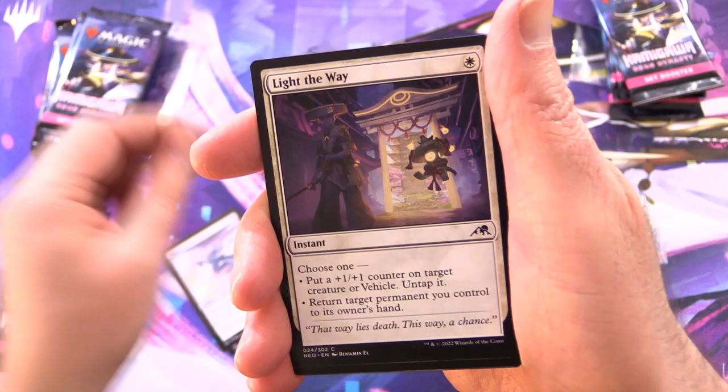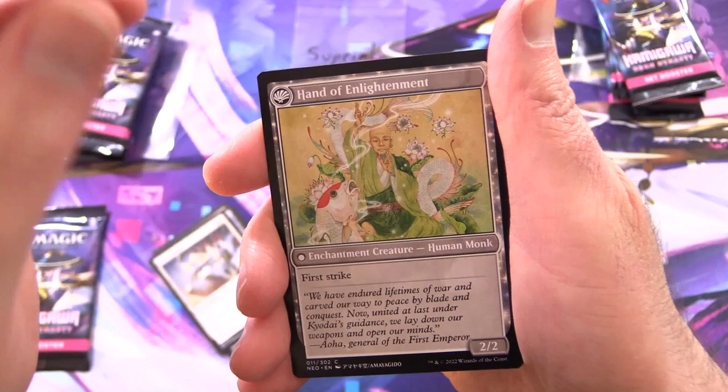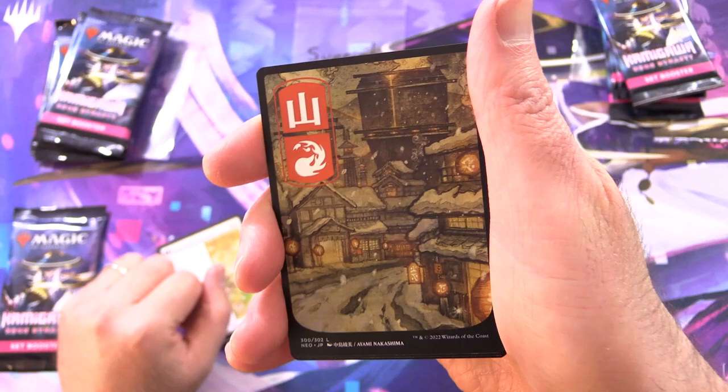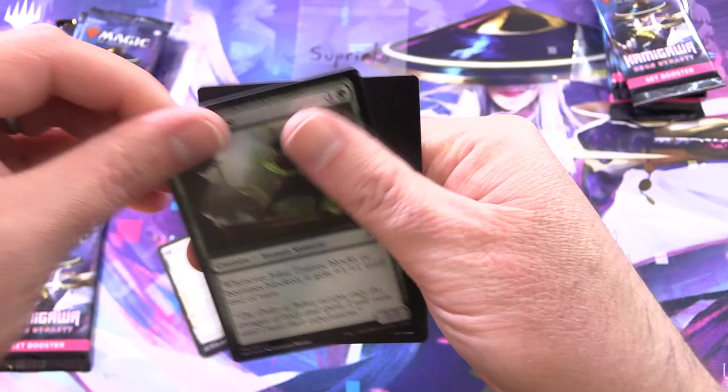A mountain. We've got Guardians of Obero, Iganjo Exemplar, Thunderstool Colossus, Light the Way, Brute Suit, High Speed Hoverbike, Born to Drive, Era of Enlightenment — these sagas flip around — and we've got Hand of Enlightenment and another land. Whoa, how lucky are you! And Iganjo Seat of the Empire. Foil Jukai Trainee.